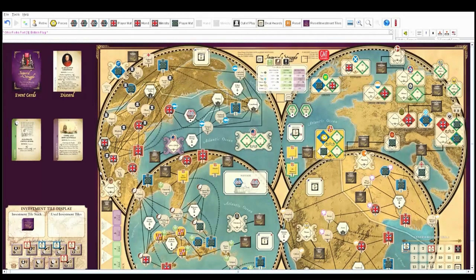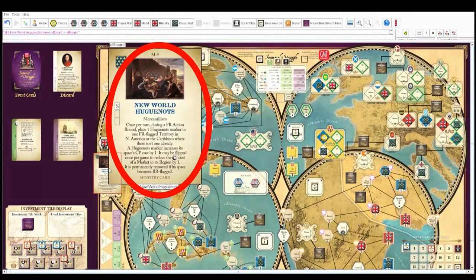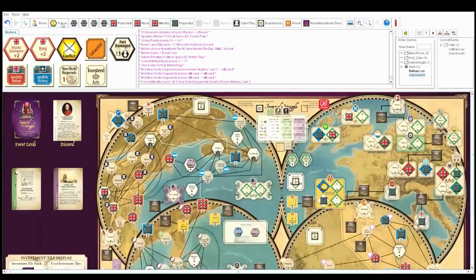I'll reveal my ministry cards: Mercantilism and the New World Huguenots. 'During a French action, I can place a Huguenots marker in a French-flagged territory in North America or the Caribbean where there isn't already one.' The Huguenots marker increases that space's conquest point cost by one. It may be flipped once per game to reduce the economic cost of a market in its region by one. It is permanently removed if its space becomes British-flagged.